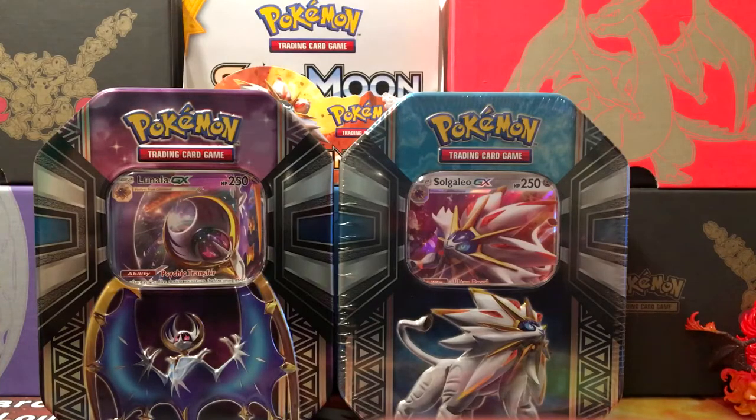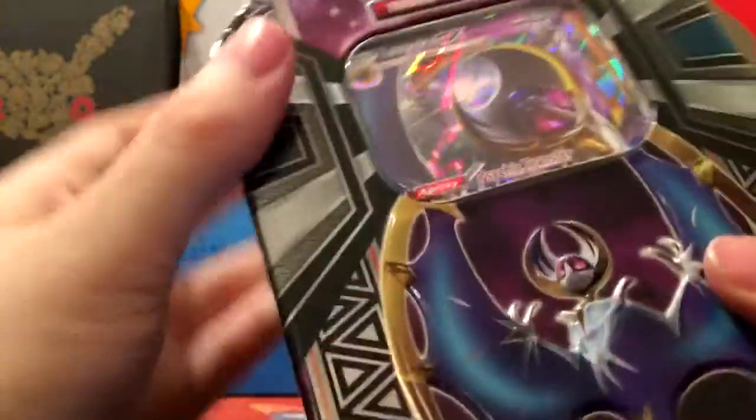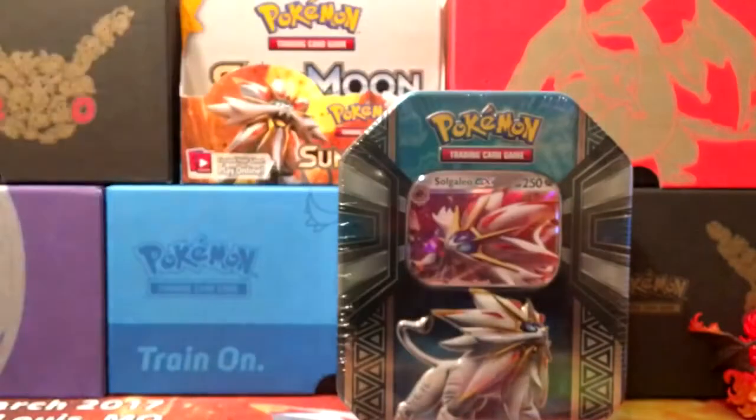What's up guys, this is Cory with the Dirt City Gym. Back with y'all today with another pack opening. Today we're going to be opening a Lunala tin. These are from the new Sun and Moon tins that were just released. We have the Lunala and the Solgaleo. We're just going to be opening up the Lunala one today. Solgaleo is going to be opening up here in a few days. We'll be doing another pack battle on the channel for y'all.